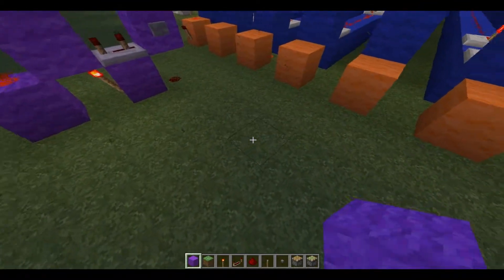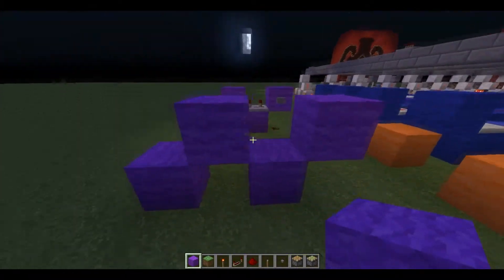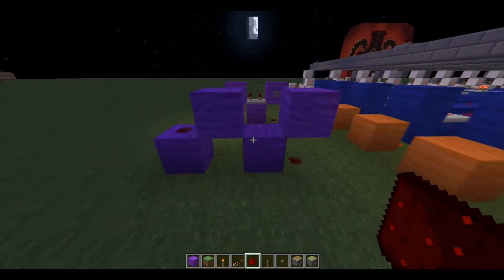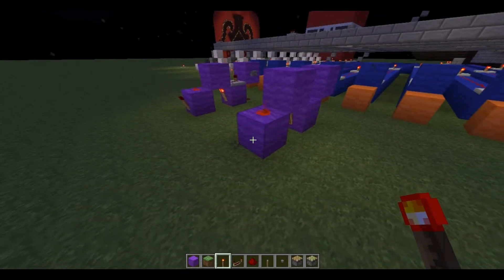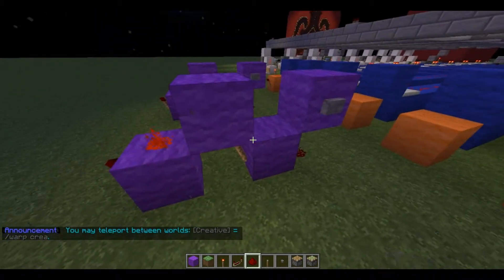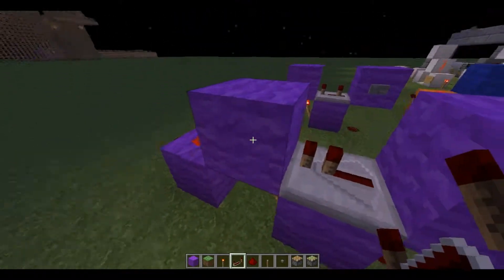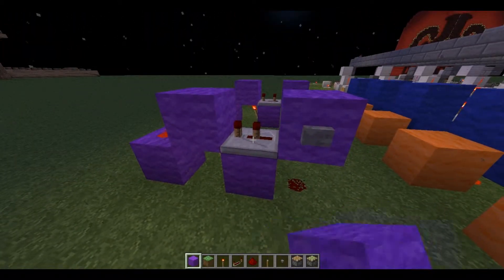So how to build it: you basically make this exact pattern — redstone dust, redstone dust, that's the only two pieces of redstone dust you'll need. Then a torch here and a torch here, a button input right there, and a repeater facing into this block. Once you place it, just right-click it twice.